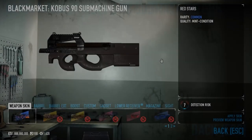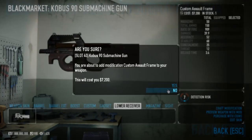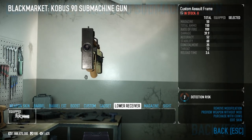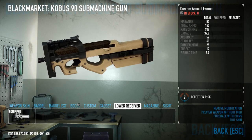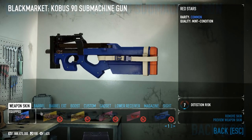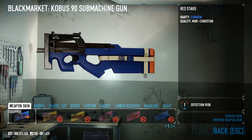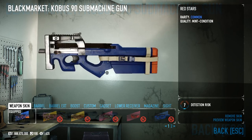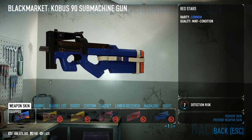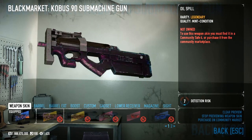Then you go to your inventory, open up your Kobus 90, and in the lower receiver we have the custom assault frame, which makes your weapon look kind of different — it adds this meat hammer look to the front — without any stat benefits or dis-benefits. It's actually only making your weapon look nicer. But one thing it does currently is it doesn't really work with most skins. The skin is applied, sure, but it doesn't look how it's supposed to. You only see blue instead of red stars with the oil spill skin.